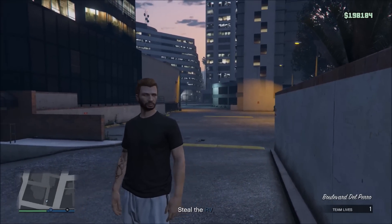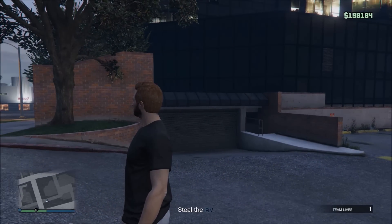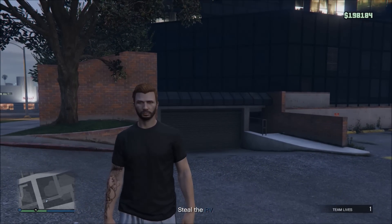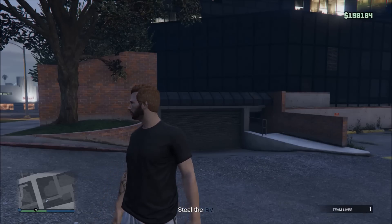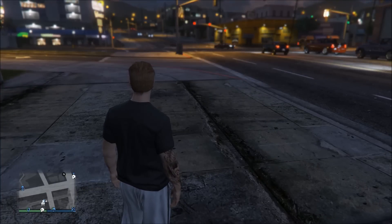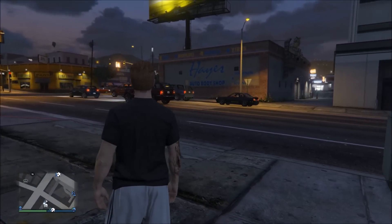Once you've successfully put the car in your garage, pause the game again, go over to your friend's game, and then join your friend's session. Once you've successfully got into the lobby again with your friend, as you can see in the bottom left, my friend is on my left.